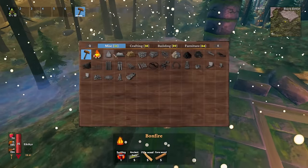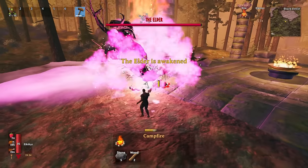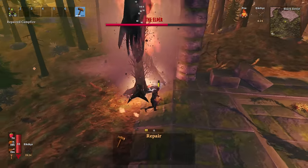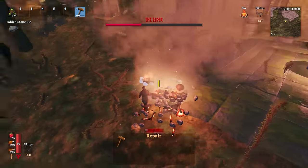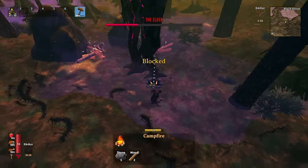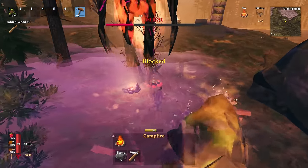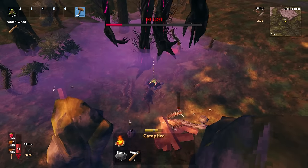The strat for fighting the Elder is essentially the same — you watch the sparkle to see where he's spawning and put down as many campfires as you can at that spawn location. There is a potential complication where the Elder might slide off if he spawns at a weird angle. As long as he stays on, you just want to circle strafe around him and keep repairing those campfires. Because he has more HP you just need to do it for longer.